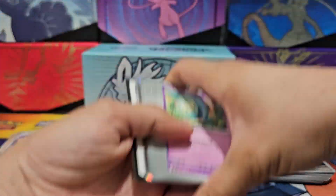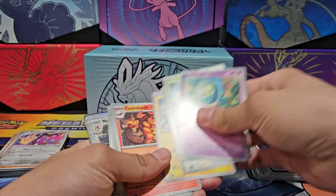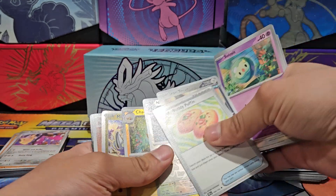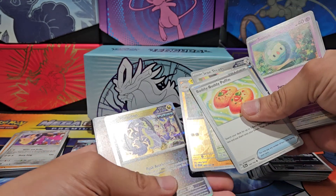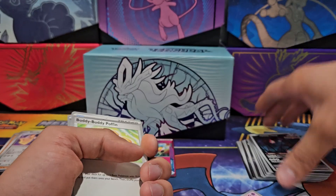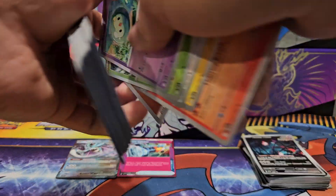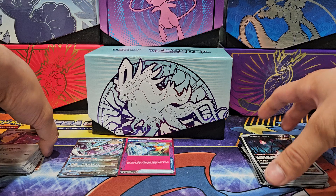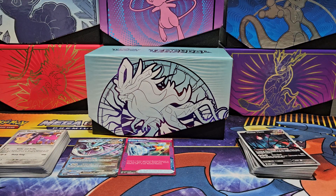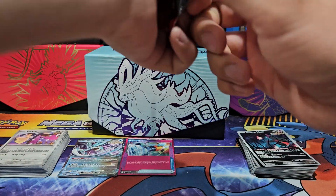I'm actually glad I got this from the same box. Solosysizer, Skiddy, Electabuzz, Scorch, Buddy-Buddy Poffin, Iron Treads. Holographic Knockdown, holographic Charjabug — and we get holographic Miraidon, which actually gets the future icon on it as well. Quite impressive, despite the fact that it's known as the Iron Serpent, which would have made a whole lot more sense.